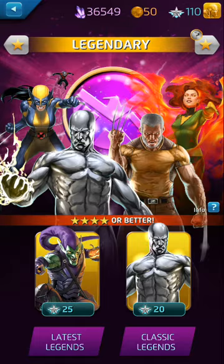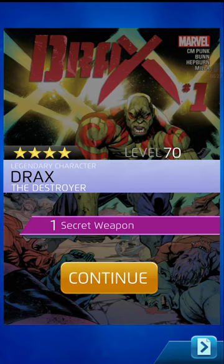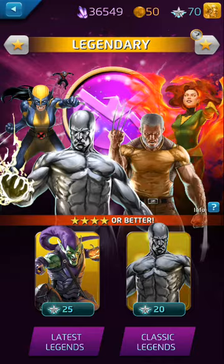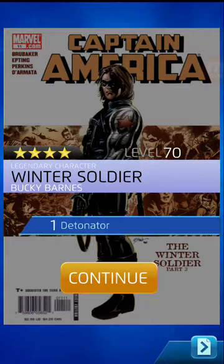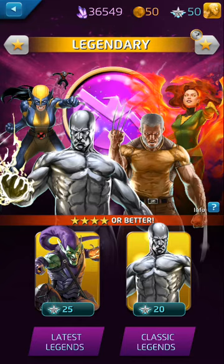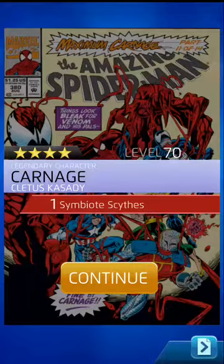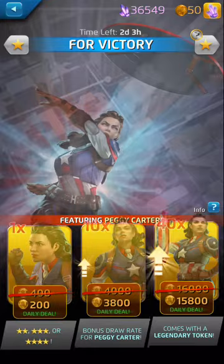Now we're going to use the command points. We've got 110 command points. We are going to blow on the old packs. Several of those. Oh, there's another Drax. Nice. And then we're going to do two more of the old packs. Bangran! We got another Bangran! Another Winter Soldier. Nice. Now for these last two, we're going to go ahead and do the new packs. Since we have 50, that'll round us out nice and even. Oh, another Daisy Johnson. And last one here — another Carnage.